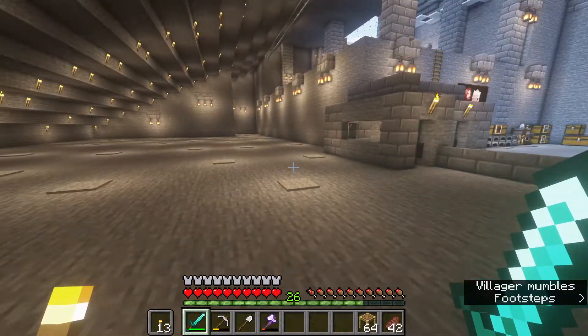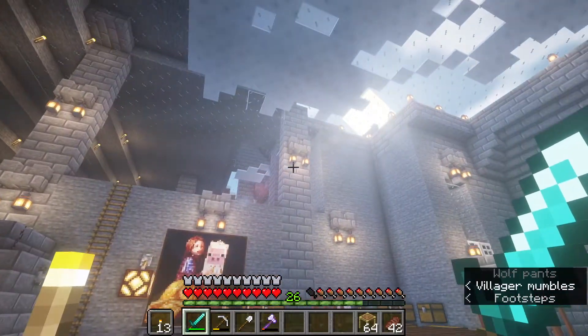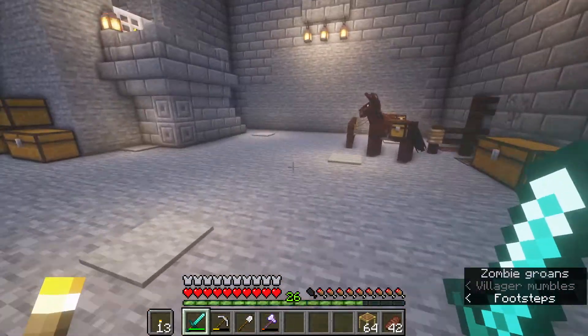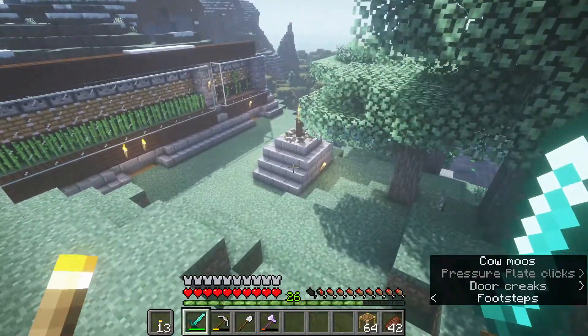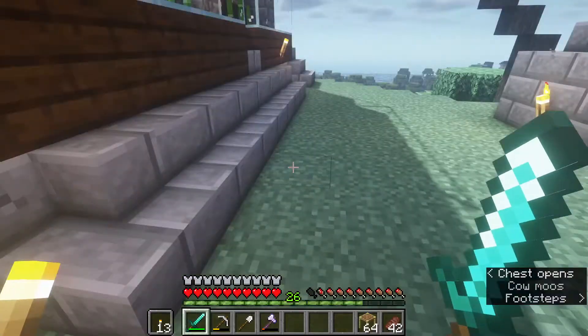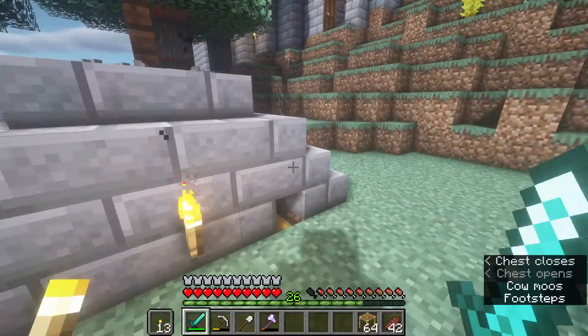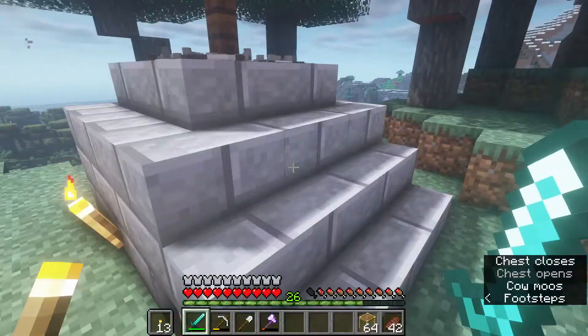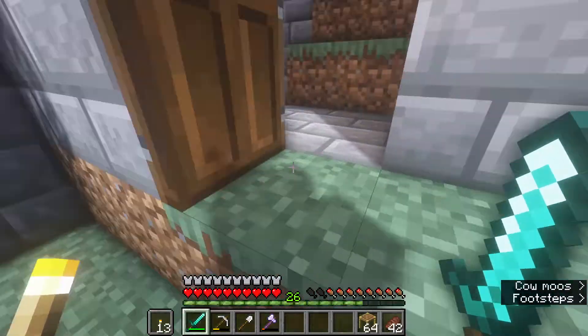We got a table, took a bunch of junk out. We got a bunch of librarians. Cleared that out up there. Built a cow crusher, the sugar cane farm, and bamboo farm over here. The cane is being sugared, the bam is being booed, the cows are being crushed. And we finished this giant wall.